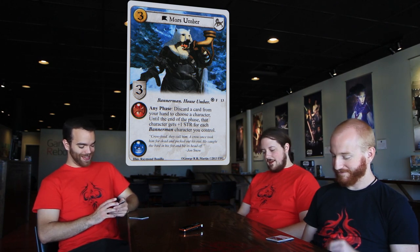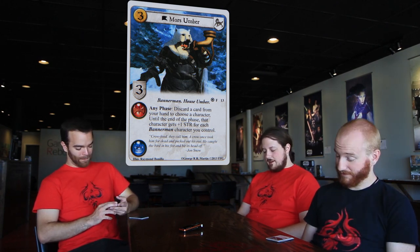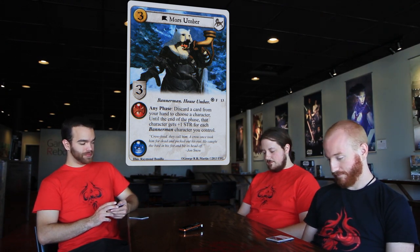Three cost unique Stark character, Mors Umber — three strength, military and power icons, Bannerman, House Umber. Any phase: discard a card from your hand to choose a character. Until the end of phase, that character gets plus one strength for each Bannerman character you control. Seeing this in a vacuum — he's okay. Stark and free cards to get plus one strength doesn't really happen. But just having this effect on the board is a big deal. Better synergy is coming in this pack.